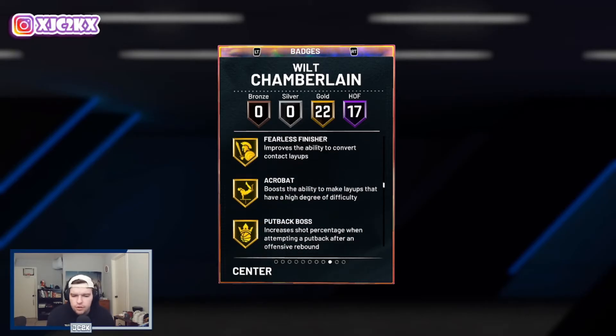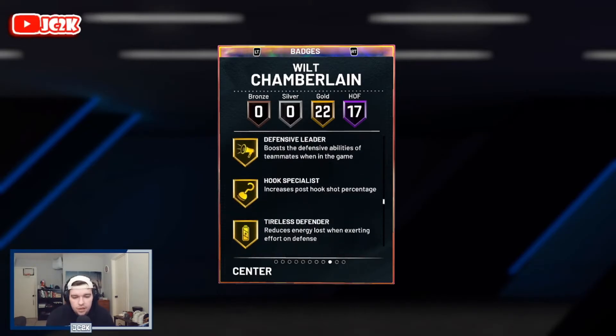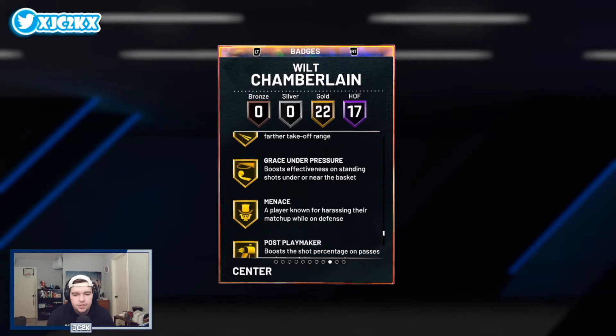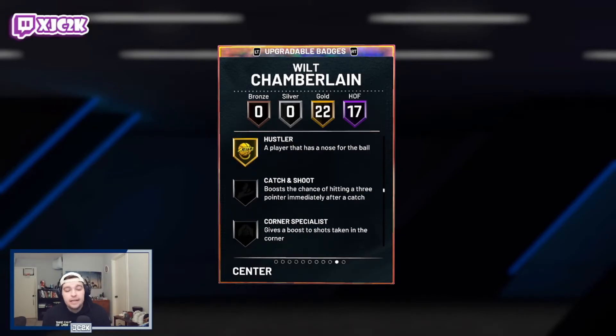He also has 22 gold badges including fearless finisher, acrobat, putback boss, break starter, chase artist, clamps, defensive leader, hook specialist, pro touch, slithery bailout, downhill, dream shake, quick first step, bullet pass, limitless takeoff, grace under pressure, menace, post playmaker, and hustler.